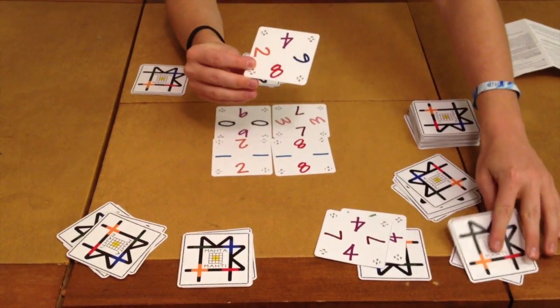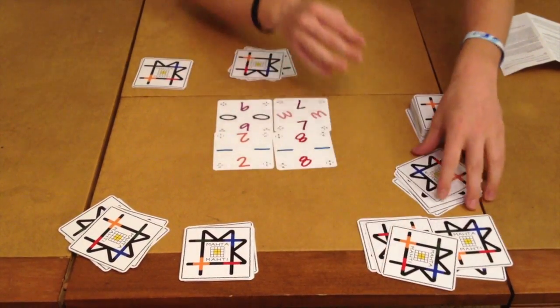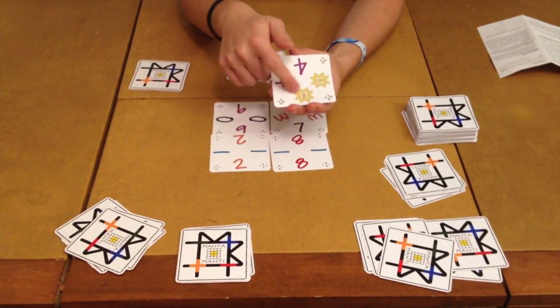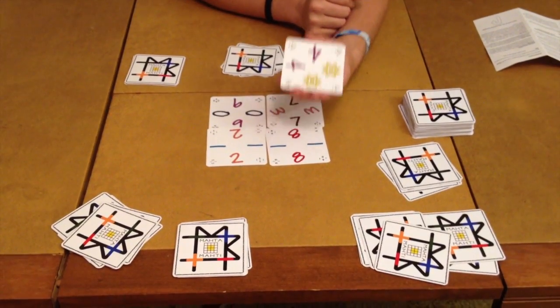Or they might be completely different, like this one which is 2, 4, 6, 8. These are what you're going to use to score points in the game. Also, there are some that have wilds on them. These little W's represent wilds, so you can place them wherever you want and not be penalized any points.